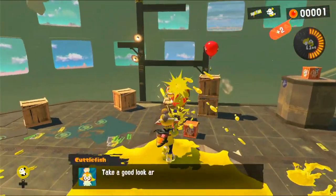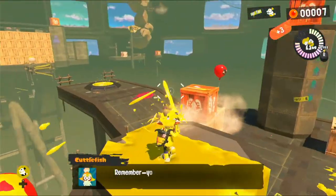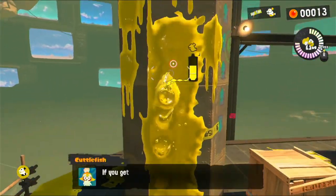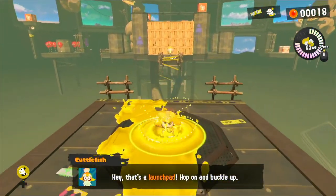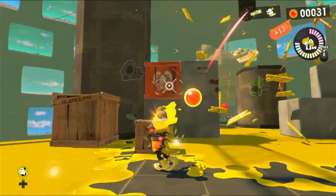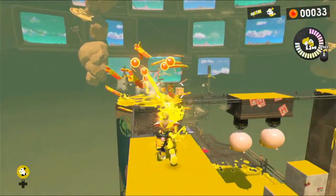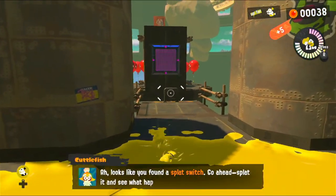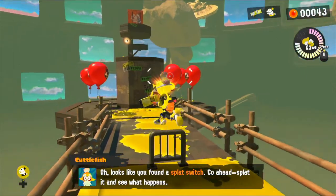We want to paint as much as possible - we actually have a special that builds up over time. You want to ink? Just press ZR and fire away. We also have a little indicator when you can actually destroy something, which is cool. If you get discombobulated, press Y to reset the camera. There's a launch pad - hop in, buckle up. Let's blow up these balloons! We want to get as many fish eggs as possible. Looks like a splat switch - go ahead and splat it to see what happens. Just cover it with ink and it activates.